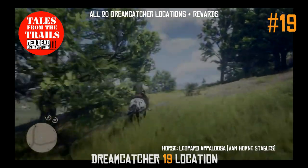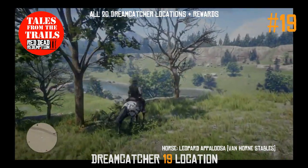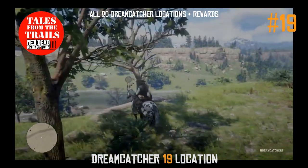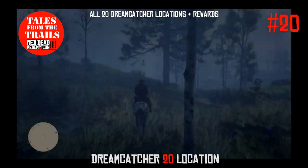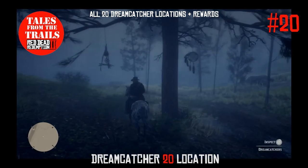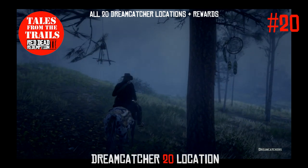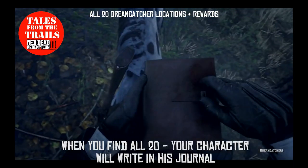Dreamcatcher 18 is between the E and R of New Hanover. Dreamcatcher 19 is near Flatnecks Station — quite easy to find because it's right on the road and near the river itself. And Dreamcatcher 20 is near Ketora Springs; we don't go up there that much, but it's between there and one of those bridges.